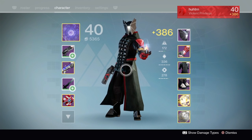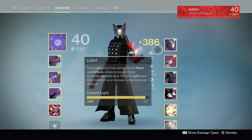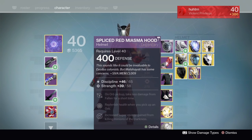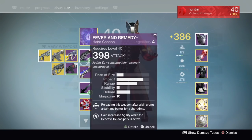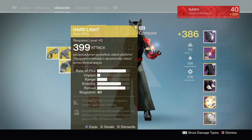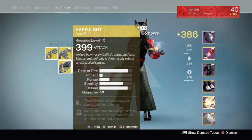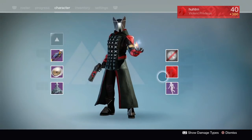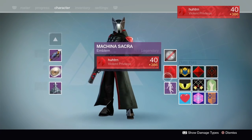For completing hard mode challenge, first off you will guarantee an item of 400 light level if you are at 395 light or higher. As I did, I got the 400 helmet. You will also be guaranteed an exotic engram, which was dismantled into a 399 Hard Light for my guardian warlock.